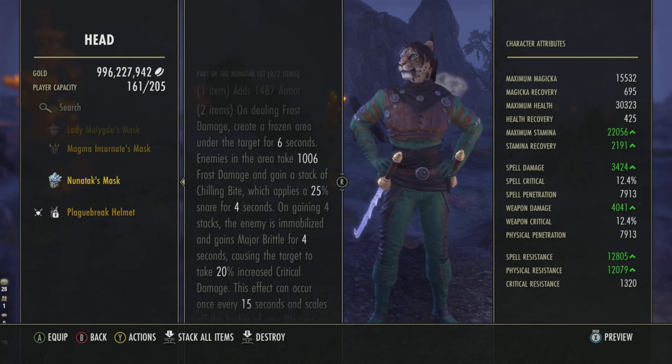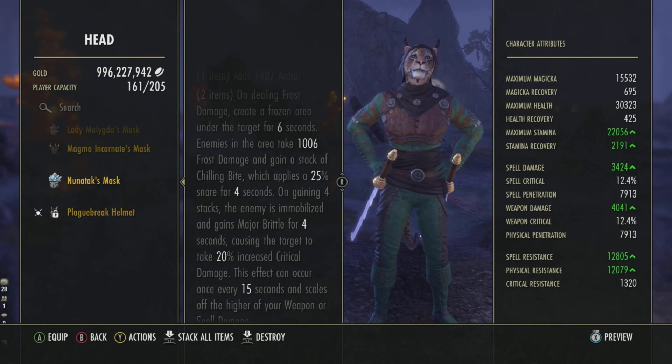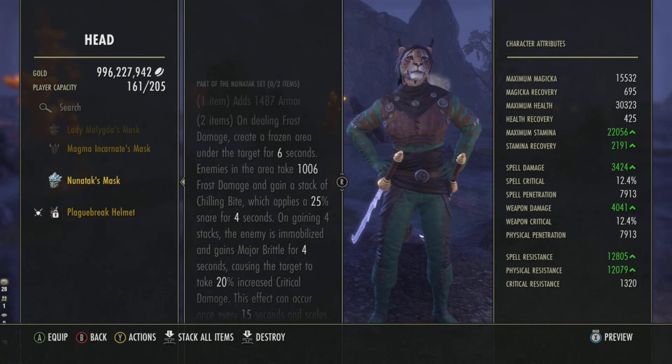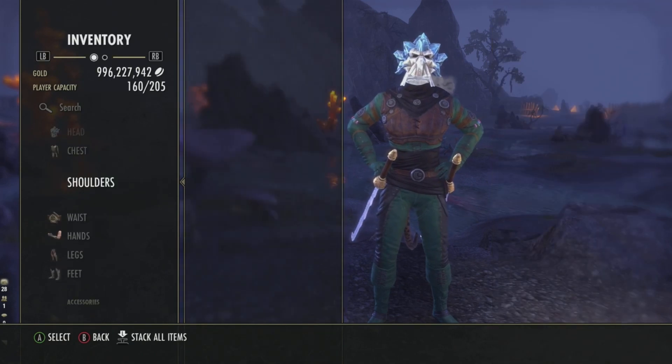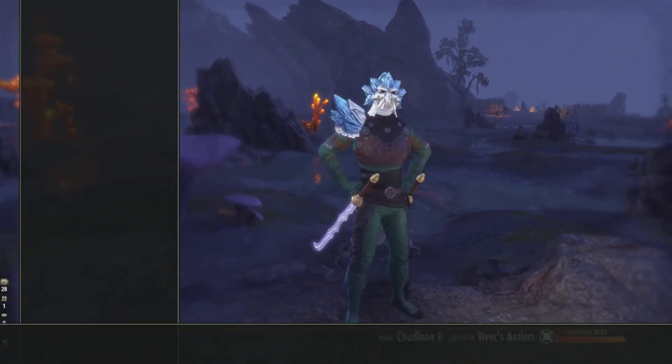On gaining four stacks, the enemy is immobilized and gains Major Brittle for four seconds, causing them to take 20% increased critical damage. This effect can occur once every 15 seconds and scales off the higher of your weapon or spell damage. I tried this with frost enchantments — you cannot get it to work with frost enchantments.